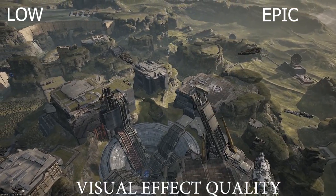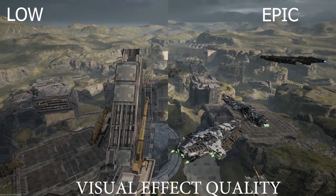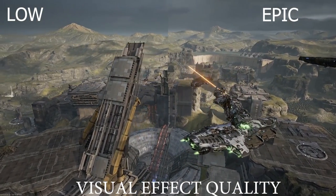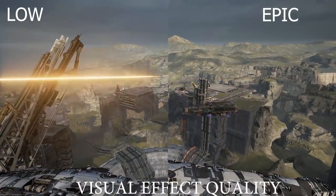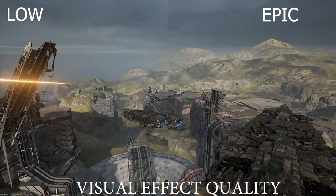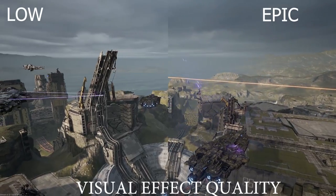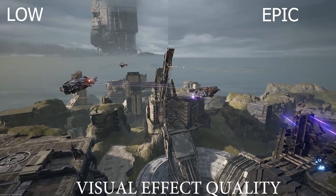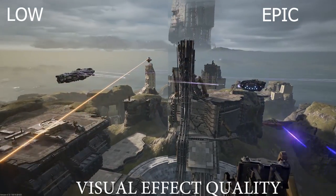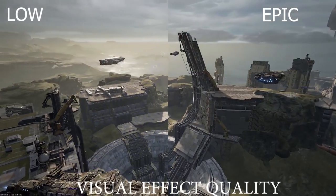The next setting is visual effect quality, which is similar to particle lighting, except if you turned it all the way off you'd get rid of all the lights altogether. Other things also affect visual effects, like explosions — and particle lighting affects those as well. It's similar but covers the overall amount of effects, and you'll net yourself about a 3 percent change in FPS.